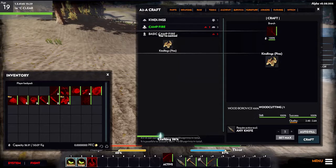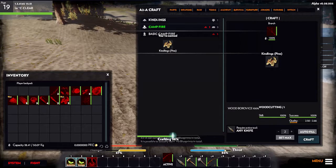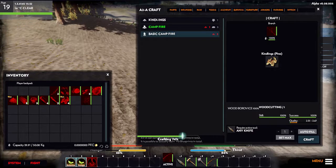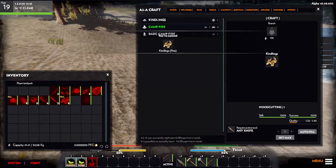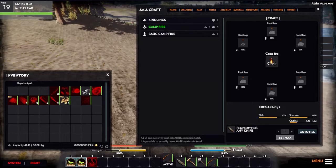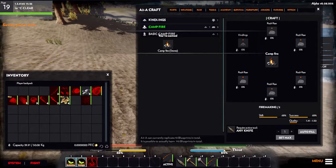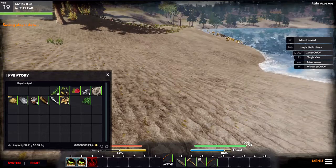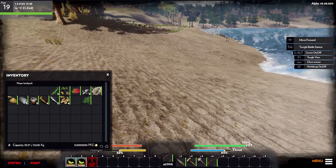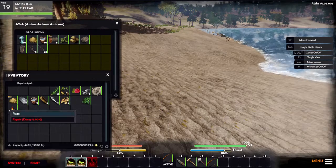We only need one kindling and five stone to create the campfire. You could do a basic campfire, but if you're going to do it, you might as well do the full campfire. Our kindling is created — now we can craft our campfire. We'll need extra kindling to start the fire. The campfire went into our robot inventory — let's place it.